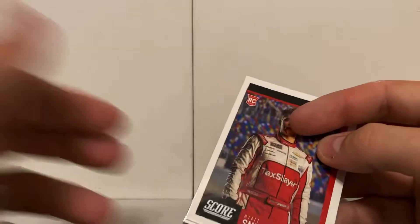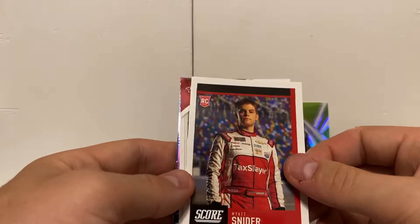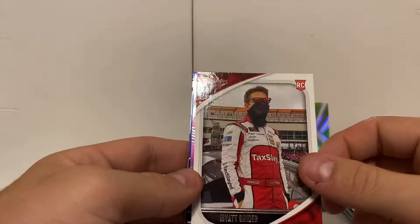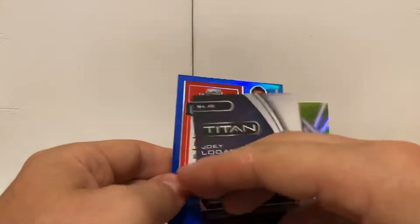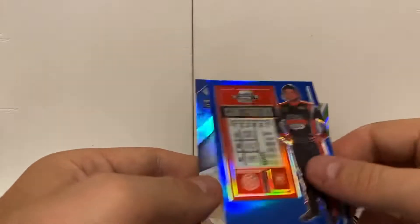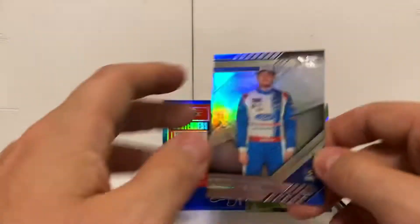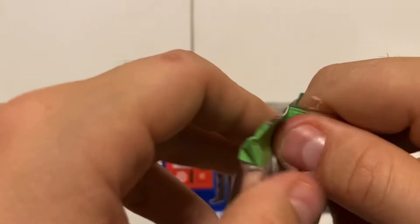Myatt Snyder starts us off in pack number three with a Score. How about another Myatt Snyder Absolute right behind that. We've got a Joey Logano Titan, then it looks like we've got a numbered card here — Contenders Ticket Bailey Curry numbered 81 out of 199. That's worthy of going in the background since it is numbered. Then we got a Chase Briscoe XR.